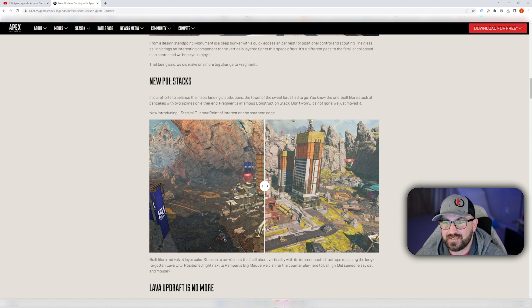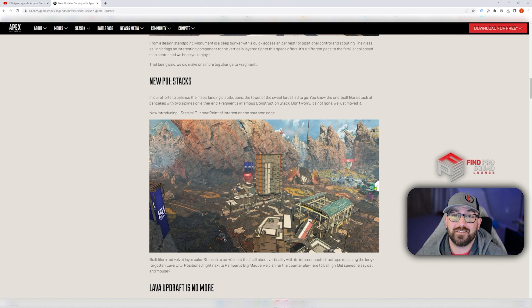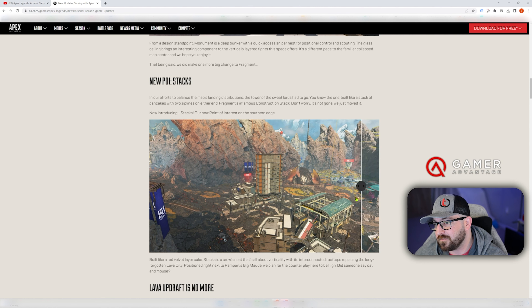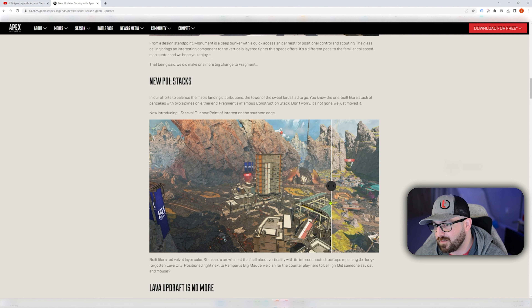Now introducing Stacks into the new POI on the southern edge — so this is Lava City. You have Big Mod over here. It looks like Big Mod is still there — they're not really changing much on Big Mod. It looks like they got rid of Train Station though.